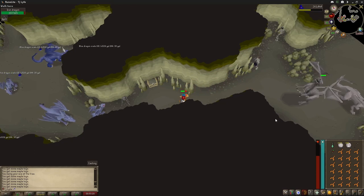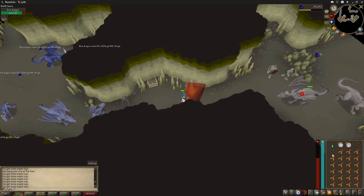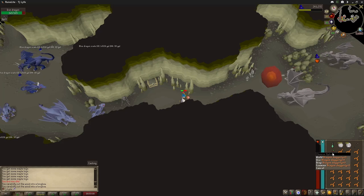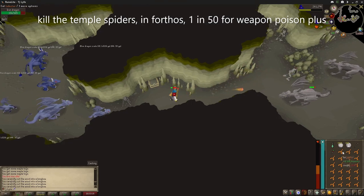Attack until you get low, then walk up here and heal. I got a bit extra here — I got a Dragon Dagger P. You can kill those fire spiders in there and get a Dragon Plus thing.